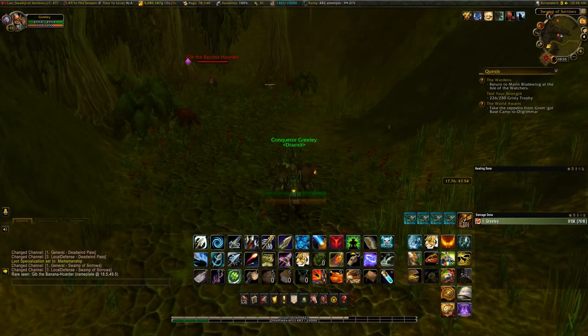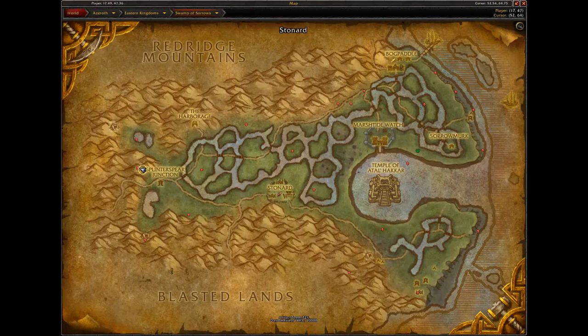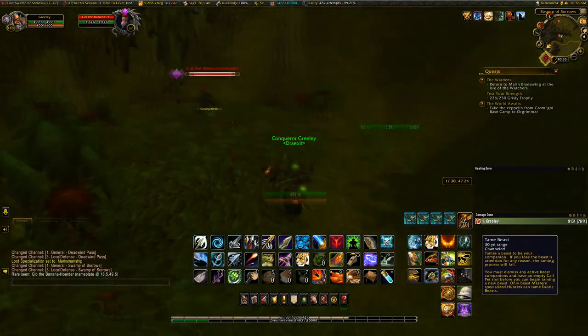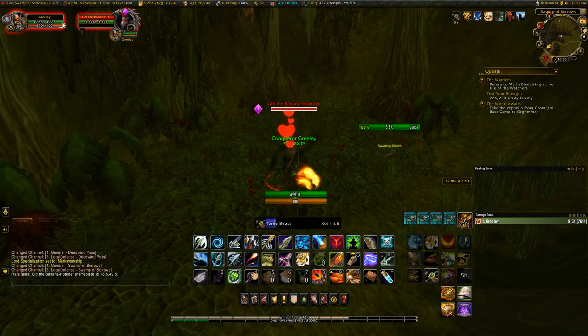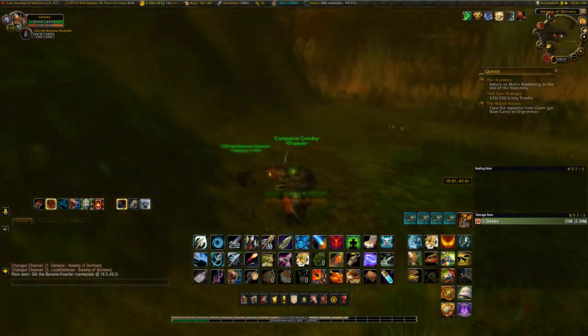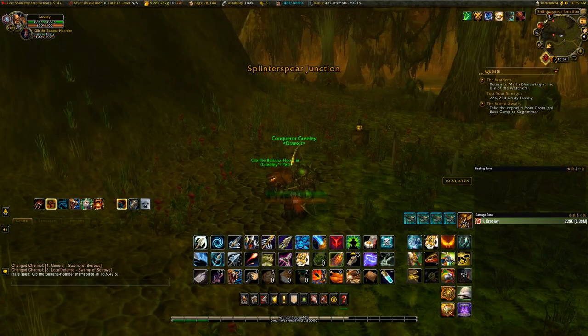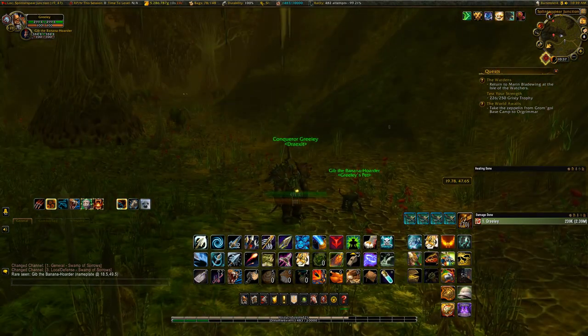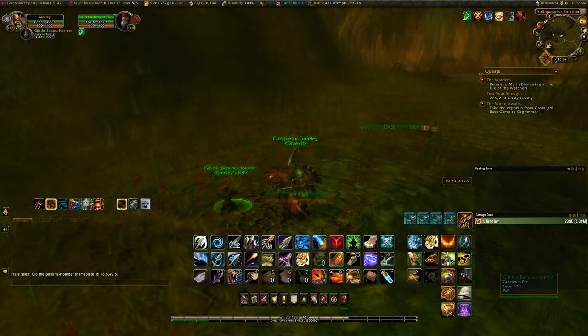Next up on our list is Gibb the Banana Hoarder. He has the distinction of being a monkey with a fez — the only one available in the game — and is found right here in the Swamp of Sorrows. You'll notice that I'm in War Mode here; he wasn't up in non-War Mode. So you do want to make sure and do another pass with War Mode on, because it is a different shard completely. This adds another really awesome pet to our stable.